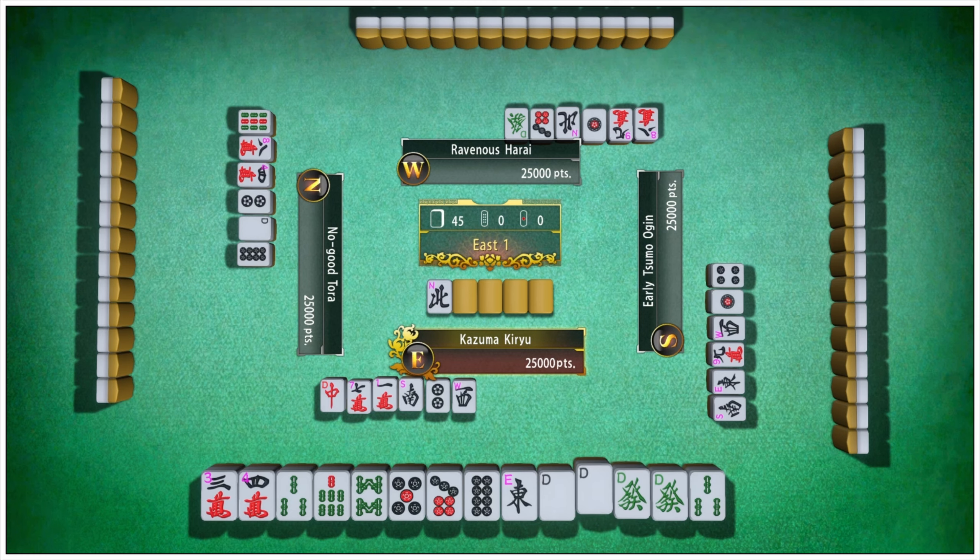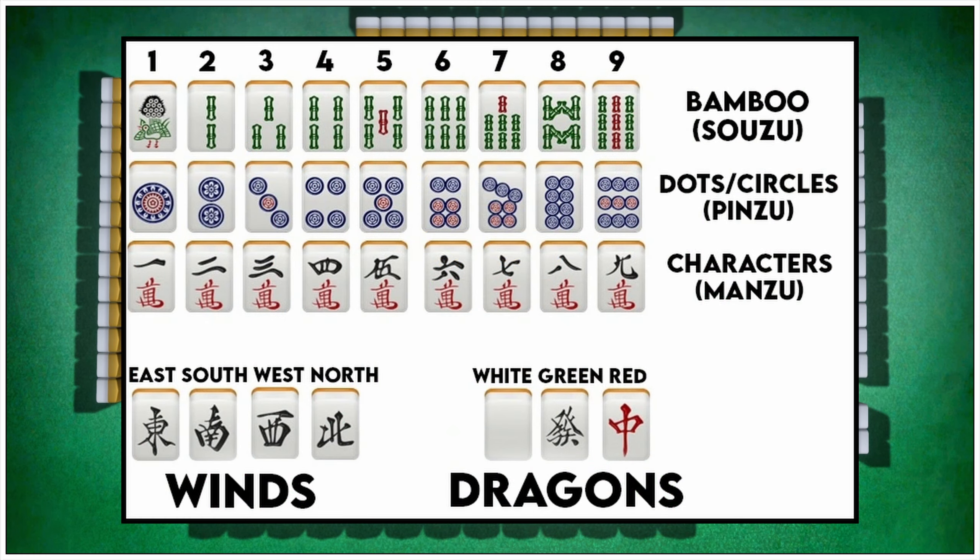These tiles are divided into three main suits: Manzu (characters), Pinzu (dots), and Souzu (bamboo). Each suit has tiles ranging from one to nine.